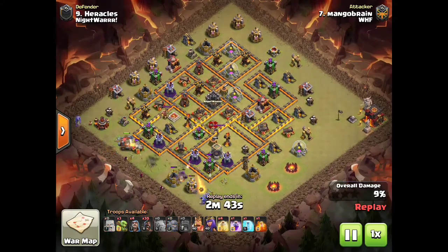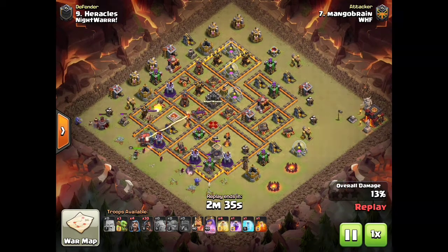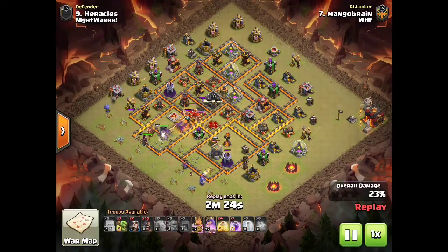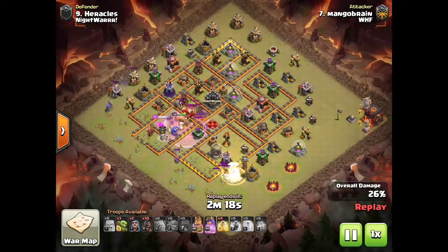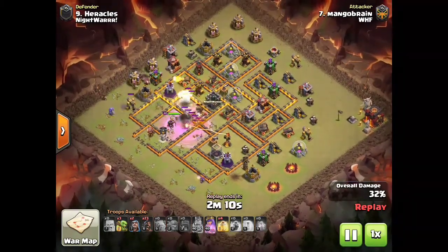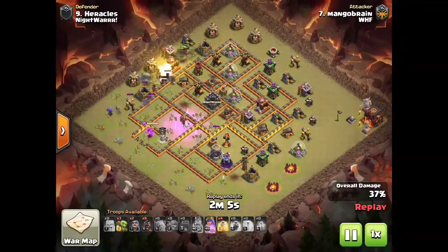He's got his battering ram coming in on the left side — remember, that always goes straight for the Town Hall. Wherever you drop it, it's going to cut a straight line to the Town Hall through whatever stands in its way. He's got the funnel cut down at the bottom and the battering ram going in, with heroes coming in behind. He's got bowlers coming out of the CC that were in the battering ram, and a poison and freeze coming down on the enemy CC. Now, when your back-end troop is hogs, you definitely want to save a poison for skeleton traps.